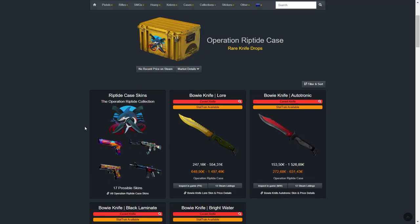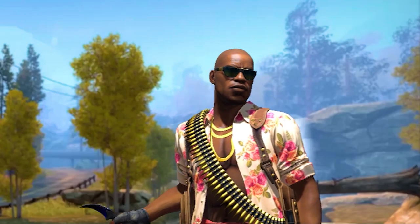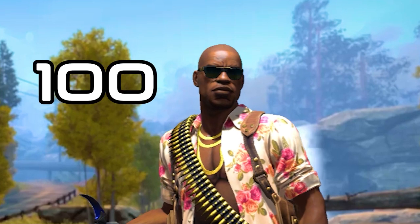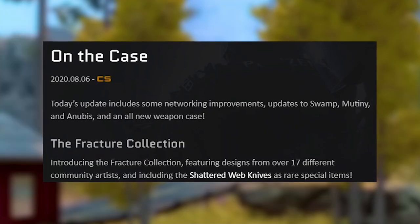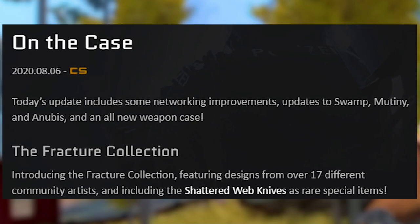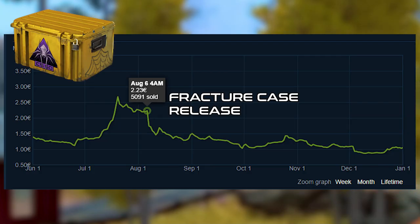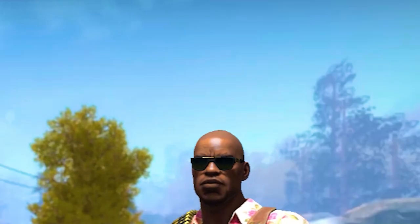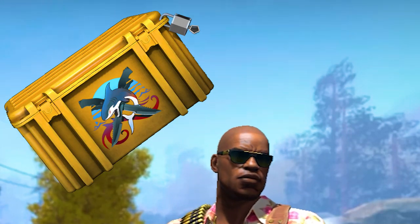Cases would be an amazing investment, especially because they have unique knives and their supply is cut off after the operation. But there are a few downsides. A lot of people invest in them — there are many accounts holding hundreds or even thousands of operation cases, so when the operation is over there is a huge supply. Also, Valve tends to release a new case after the operation ends and puts the same rare special items in it. We can see how the Fracture Case release affected the Shadow Web Case price and how the Snakebite Case release affected the Broken Fang Case price. So I wouldn't be too optimistic about the Riptide Case being different.